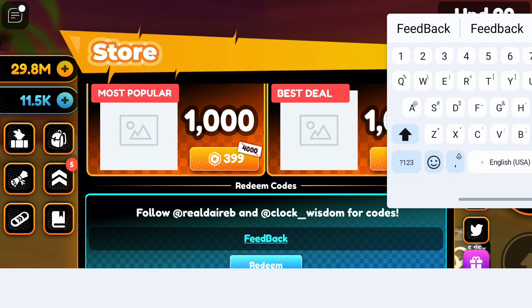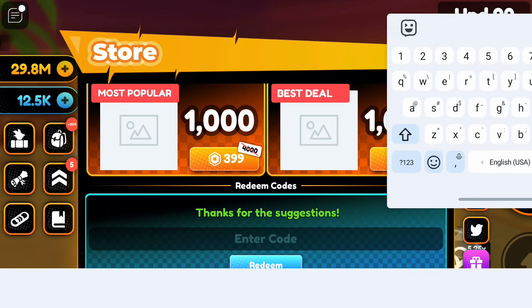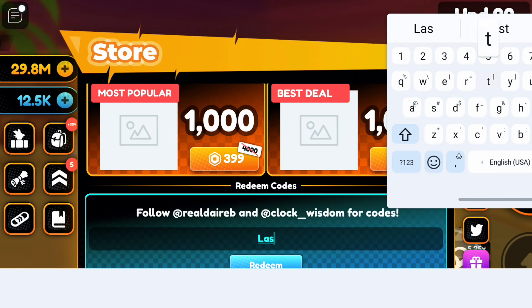The fifth code is: feedback py. The sixth code is: last chance xp.